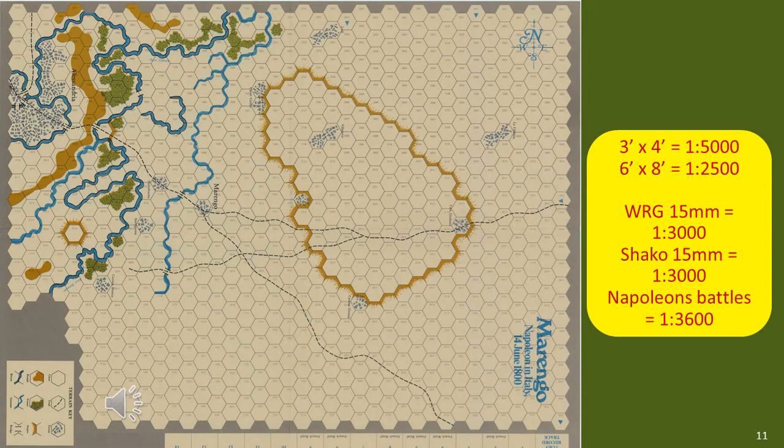Now we need to compare this map with a typical figure gaming playing area — perhaps the terrain difference is purely based on a difference in scale. In my conversion, each hex represents 4 centimetres, meaning 1 centimetre represents 50–60 metres, a scale of 1:5,000 to 1:6,000. While many rules sit in the 1:1,000 scale range, larger scale rules such as WRG use 1:3,000, Shako uses 1:5,000, Napoleon's Battles 1:3,600, DBN about 1:3,000, and Age of Eagles 1:4,000.